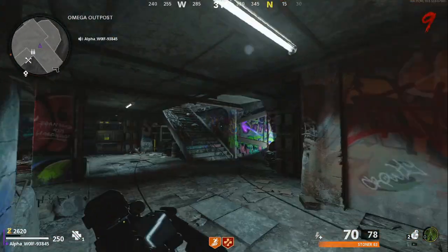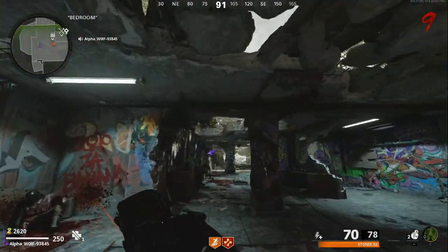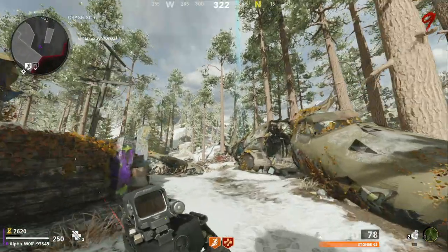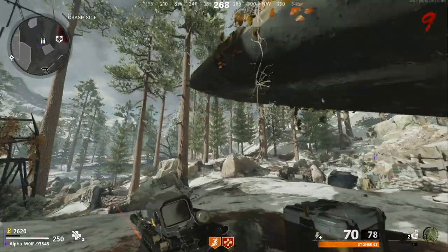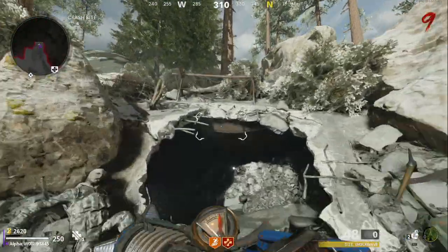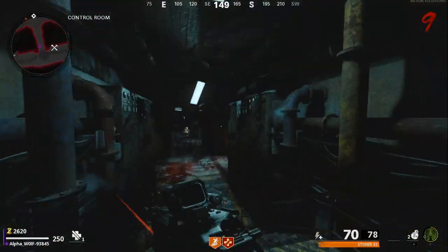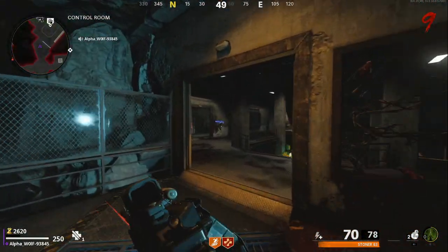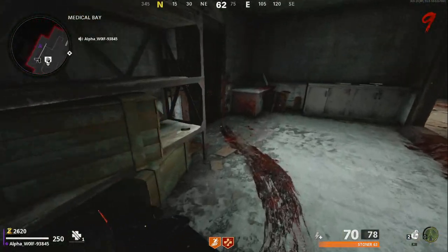You're going to make your way over to either Medical Bay or Particle Accelerator Room. We're going to go to the Medical Bay first. Once we get here to the Medical Bay, you're going to want to run into this little room right here. It's going to be right there.